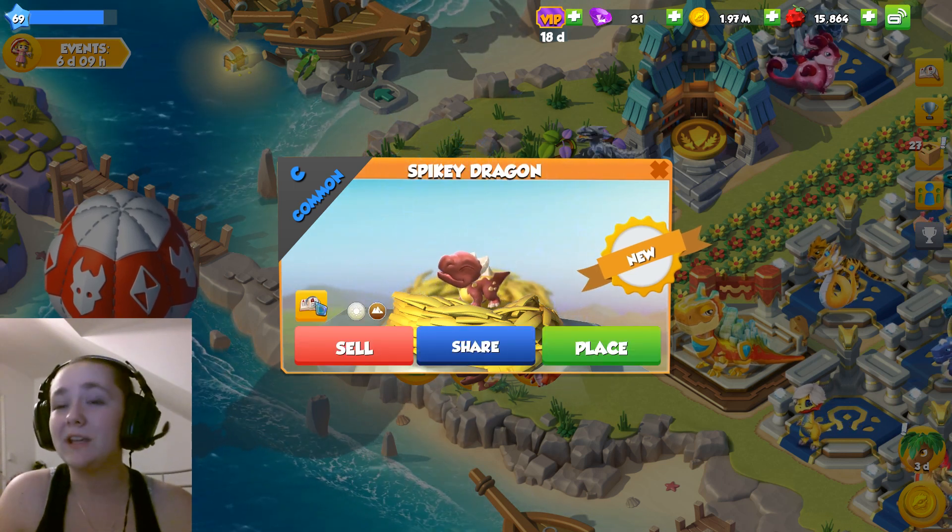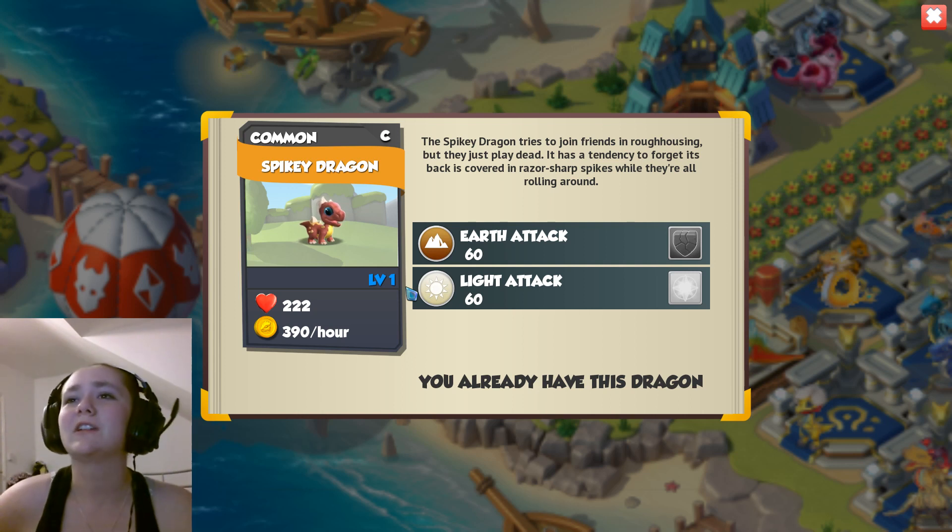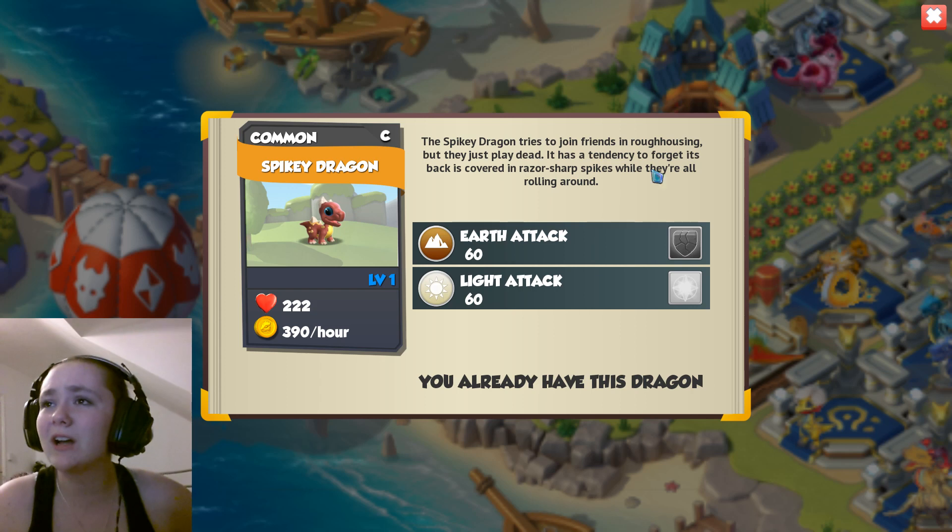This is the Spiky Dragon, like I said last time. The Spiky Dragon tries to join friends in roughhousing, but they just play dead. It has a tendency to forget its back is covered in razor-sharp spikes while they're all rolling around. I guess that would kind of kill and hurt a lot.